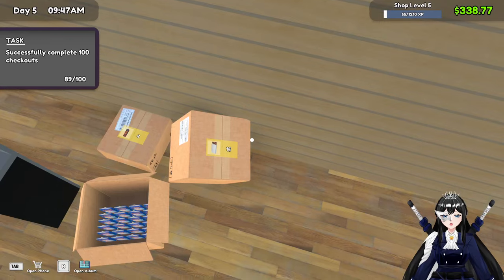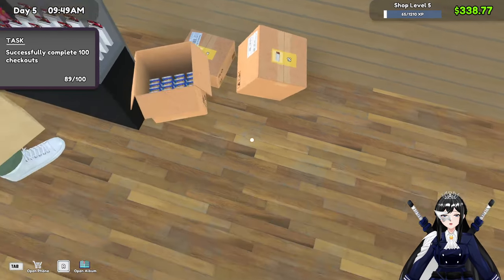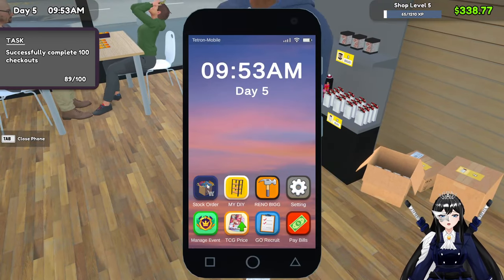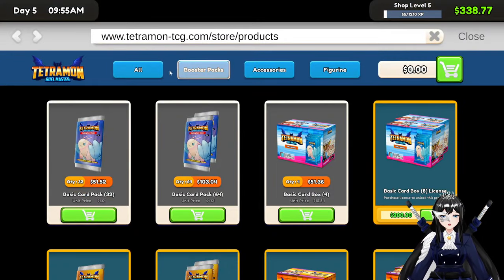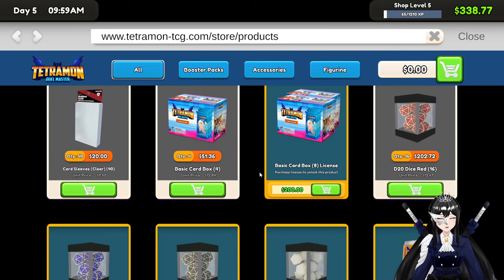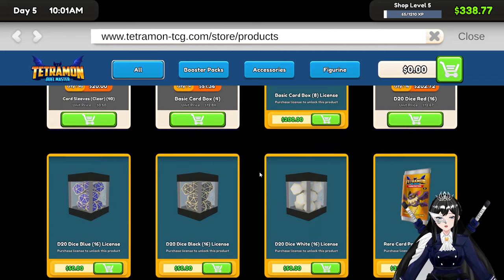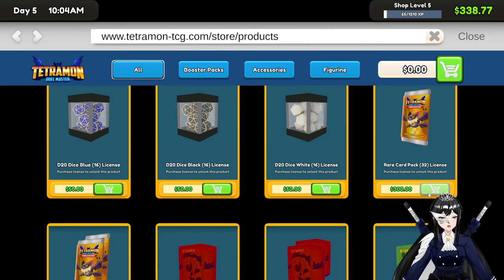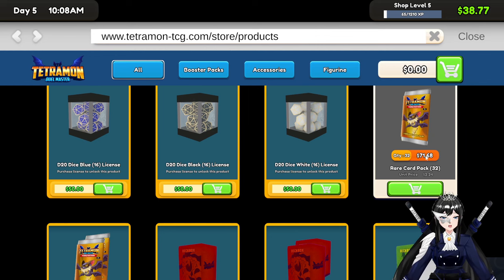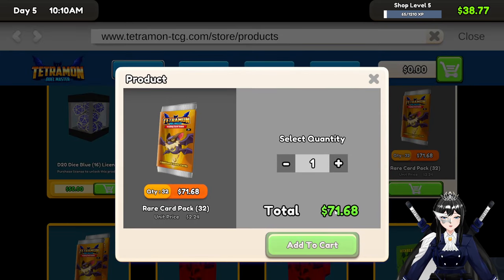We — what are these? Oh, okay. That means I need to buy more stocks. So first of all, what new stuff can we buy? Oh, we can do the rare card back — love that, love that, I want one.